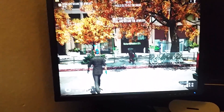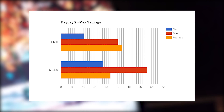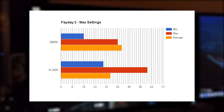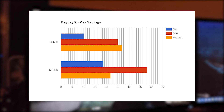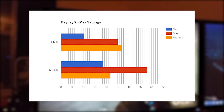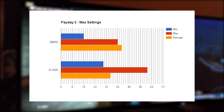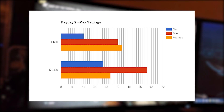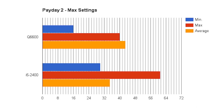Here we are at our first benchmark: Payday 2 at max settings. If we take a look at the minimum frame rates, you can see that the i5 pretty much never even got half of what the Core 2 Quad got. The Core 2 Quad definitely had a lower maximum frame rate — the i5 was sitting at a nice 60 most of the time at max settings, while the Core 2 Quad was only getting about 40 frames give or take. What's interesting though is the Q6600 had a generally higher average; however, what the average isn't showing is that there were stutters all over the place — Payday 2 is not having fun with this Core 2 Quad.